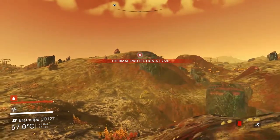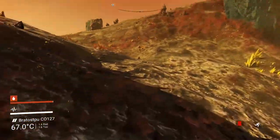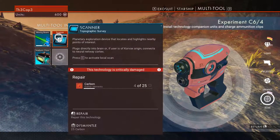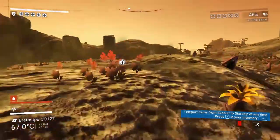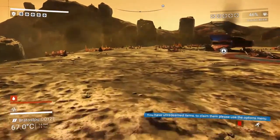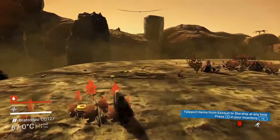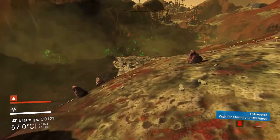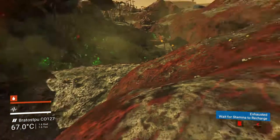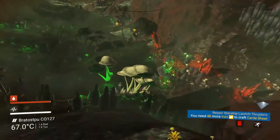We need carbon to fix our scanner so we can get our resources to fix our ship. My goal is to fix the ship in this episode, so I'm going to try to keep this episode to about 15 minutes to make it easier to digest. I try really hard to keep these shorter but I fail miserably sometimes.